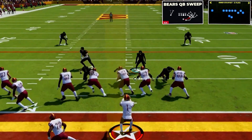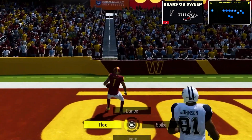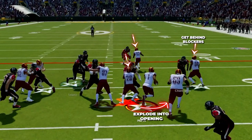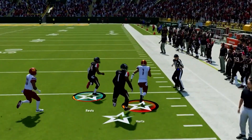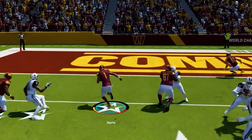The next QB run we're going to look at is Bears QB sweep in bunch strong offset. This is a great way to have a quick-hitting run where we can get downhill right away with our quarterback. I like to run this to the wide side of the field — snap the ball, get him behind our wall of blockers, let them engage, and when I see an opening, explode through it to get into the open field. A pro tip: sub in a second tight end at the middle player in the bunch. He'll be a much better blocker at the point of attack, closing off the edge and giving us opportunities to find big running lanes on the outside with our athletic mobile QB.